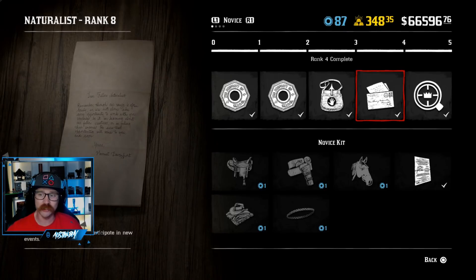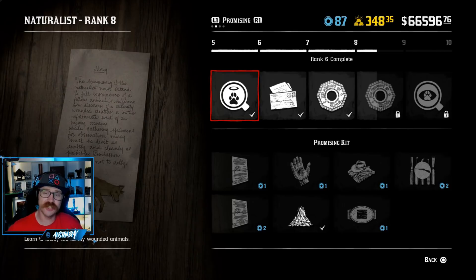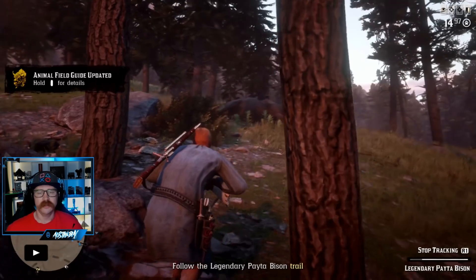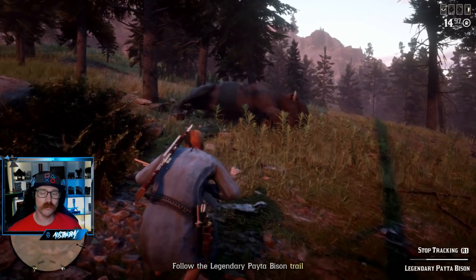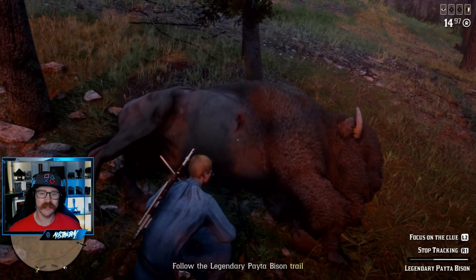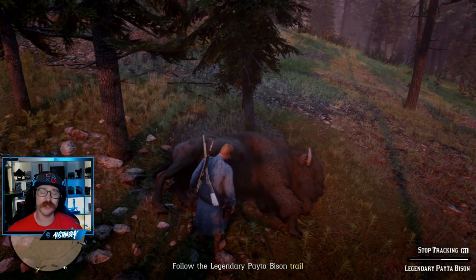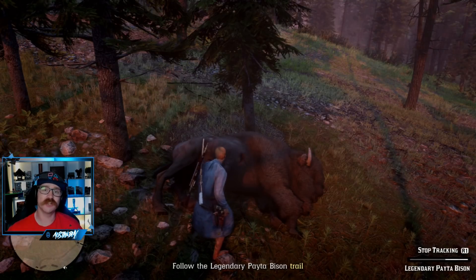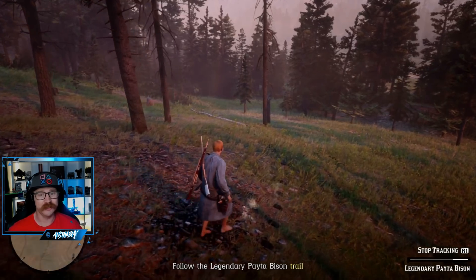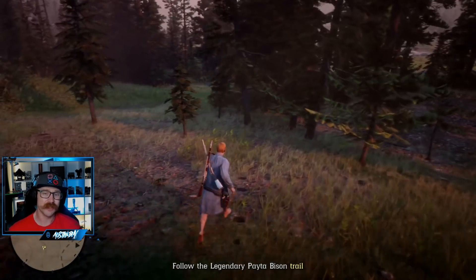Once you get to rank five you'll be able to unlock the legendary missions from Miss Davenport, which give quite a lot of XP as well. As far as I could tell there's no cooldown on them — I did one, went back and sold my sample for a few hundred XP, and was immediately able to jump into another one. You actually get XP for completing the legendary mission and then additional XP for giving the sample back to her, so it's double XP. I highly recommend doing these once you hit rank five.